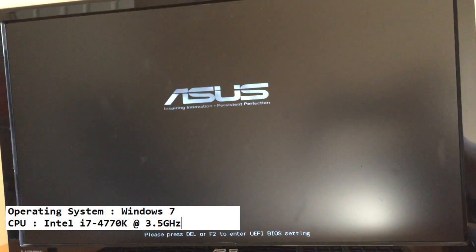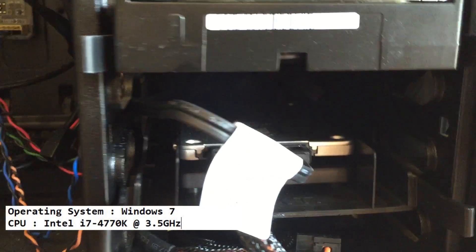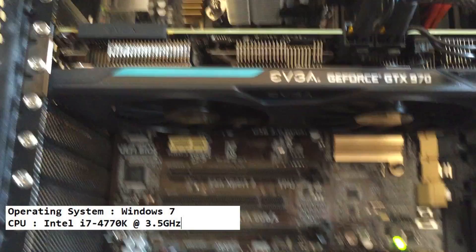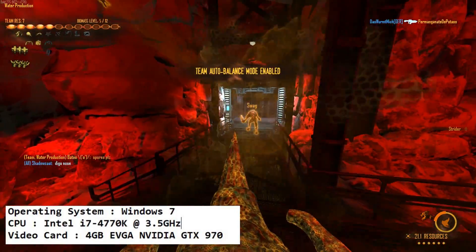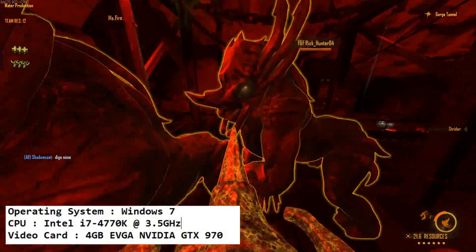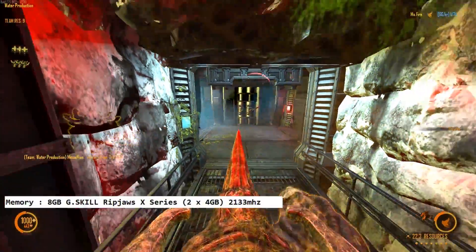I know a lot of you are probably thinking I should just overclock it, but I don't want to do that right now — honestly it's a little overkill for what most people need. The card, as you already know, is a 4 gigabyte EVGA NVIDIA GTX 970. The memory — the RAM — is 8 gigabytes of G.Skill Ripjaws. I wish I had 16 gigabytes.